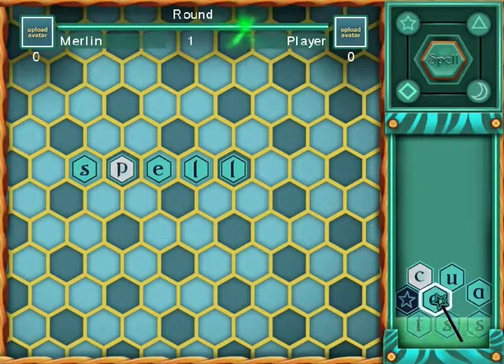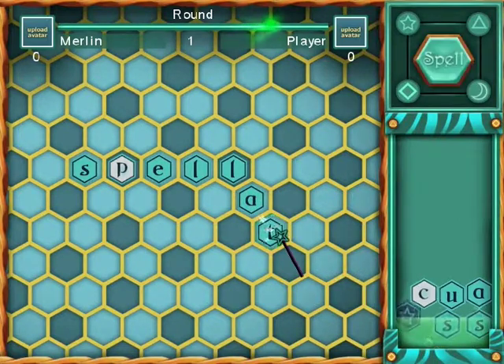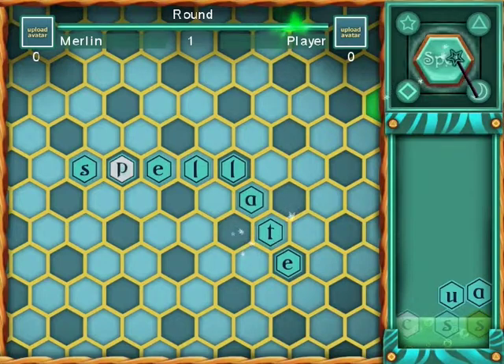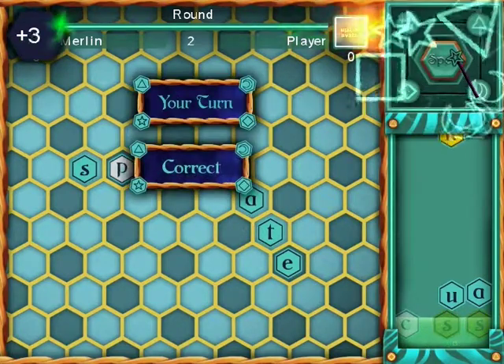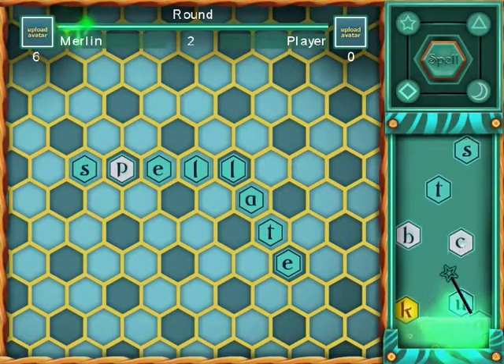Now let's try spelling a word. To grab and drop letters, simply left click on them. When spelling in Spellhex, you have to spell off a word or letters already placed on the board. Also remember, when spelling, you can't spell a word backwards. Words have to be read from left to right.